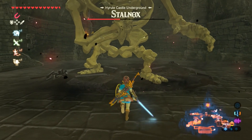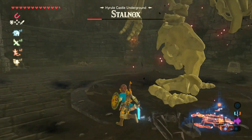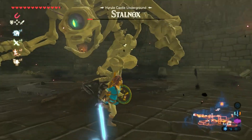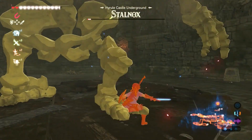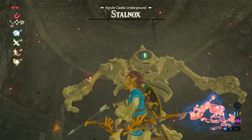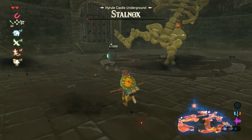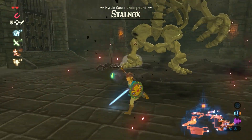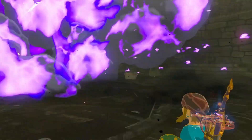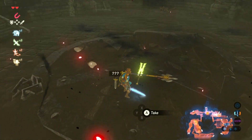He's almost gone. Oh, the eye fell out! I think I did it — down to two hearts, but we've done it. Nice. Oh, and a treasure chest for our troubles. Lovely job. A bunch of stuff fell out of him too.